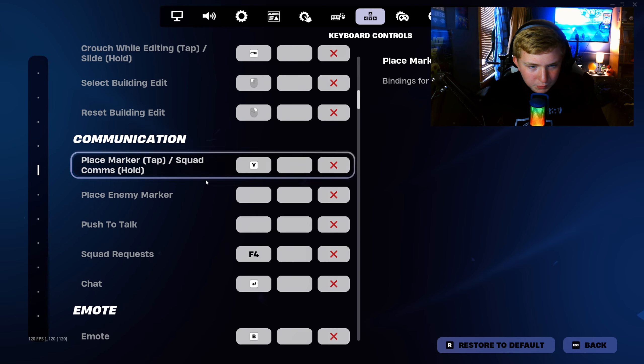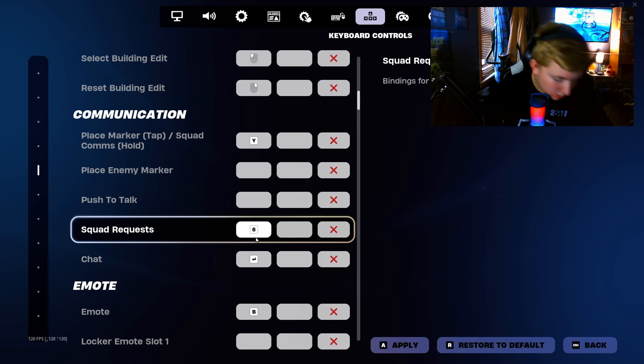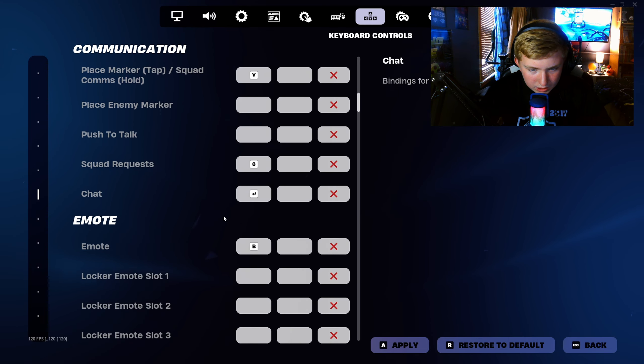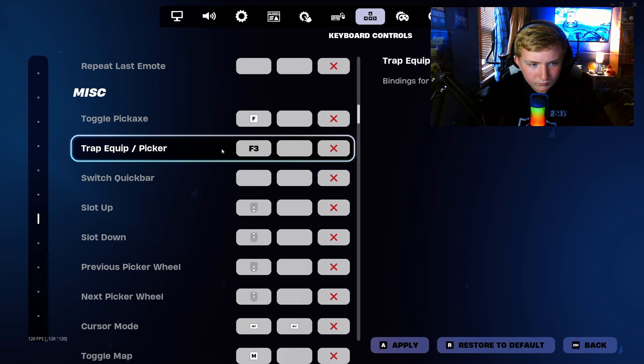Communication — place marker: Y, it's across the keyboard but it works for me. Place enemy marker: same one. Push to talk: don't have one. Squad request: F4 — why is that such a weird one? Chat: Enter. Emote: B. Toggle pickaxe: F. Trap equip: F3.